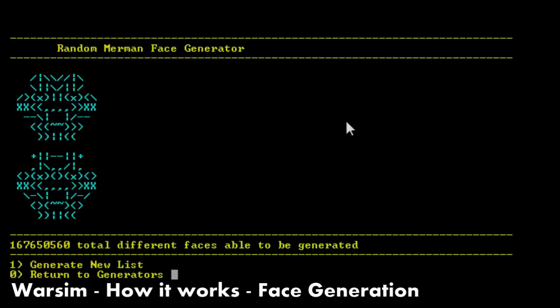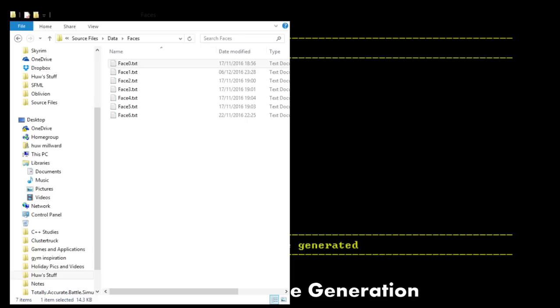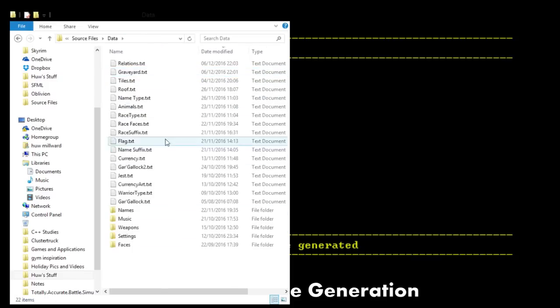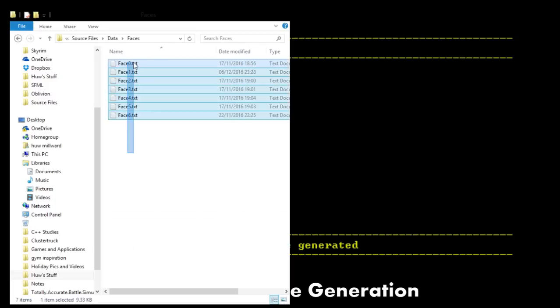And we're going to go and change this. So first things first, we need to go to our folder and open this file. So what you'll notice is when you download Warsim, you'll get a data folder. Inside the data folder, you'll have all this. Now, there is a folder within this folder called Faces, and in here you'll notice seven wonderful files.